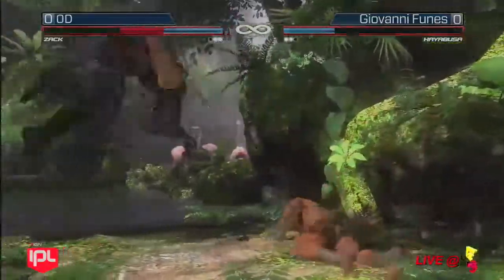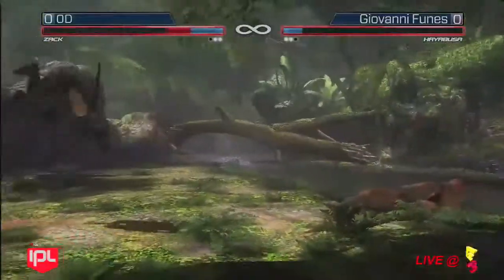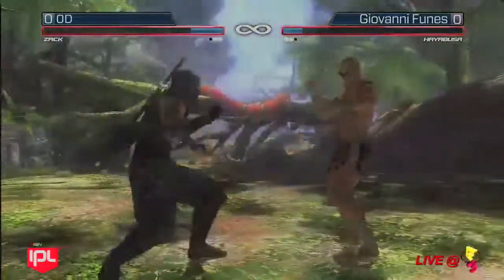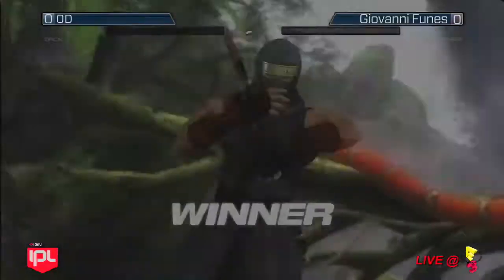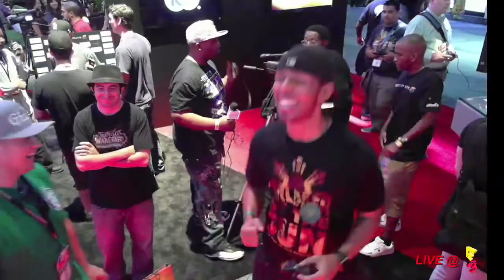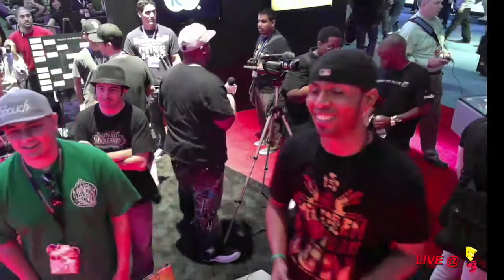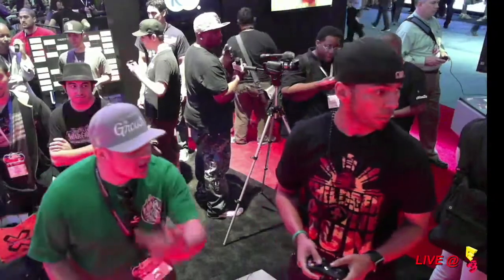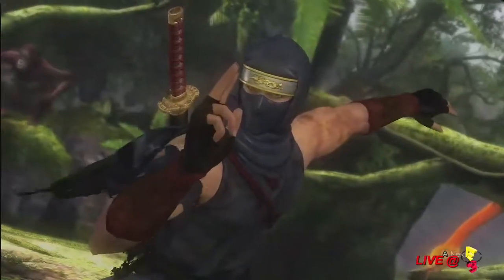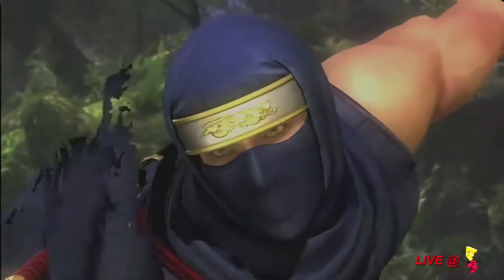Both players are down to about the same amount of health now. Ryu with those teleports, but Zach blocked. He comes out with two kicks after the teleport. Taithu is extremely excited — he's doing his dance. He was nervous there because it was down to the final hit. And don't forget, it's single elimination too, so once you lose, you're done. All right, loading up into the next round here.